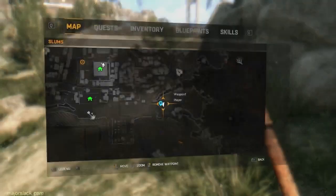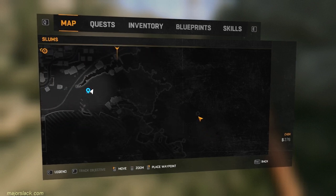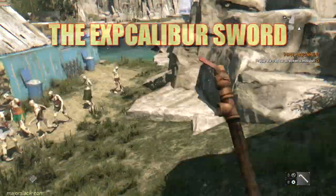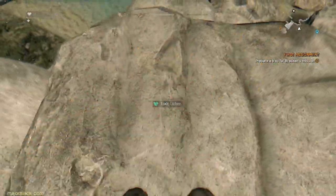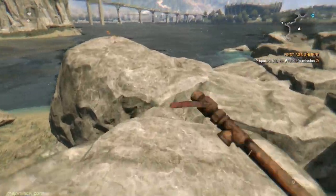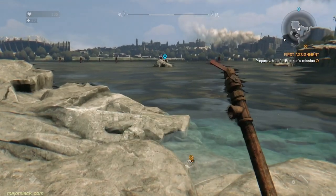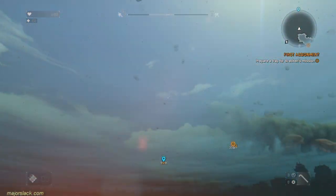I know some of you guys are going to point this out and bug me to go get it, so let's go get it — the EXP Caliber sword. It's a powerful sword that you can pick up very early in the game and it's right there on this little rock island. There's a gimmick involved in acquiring it: you have to go out there and hold down the interact button for a full three minutes. Yeah, a full three minutes. Grab some more toxic lichen on the way. Even though it will do an instant kill on pretty much any zombie early in the game, there are only seven hits in the sword.